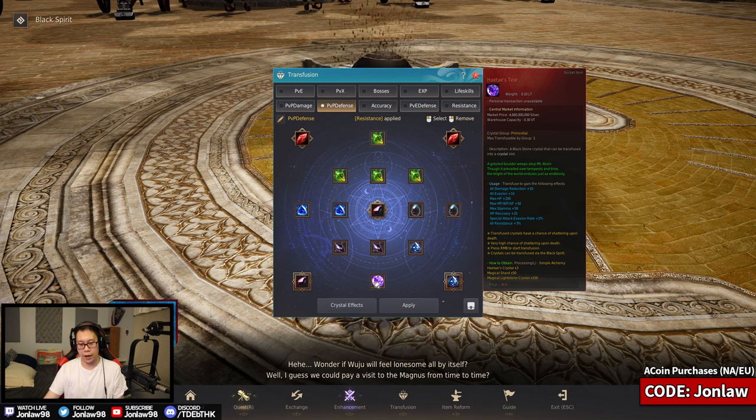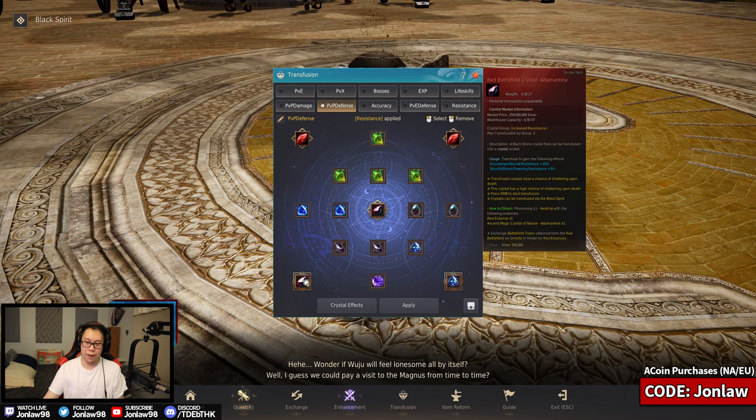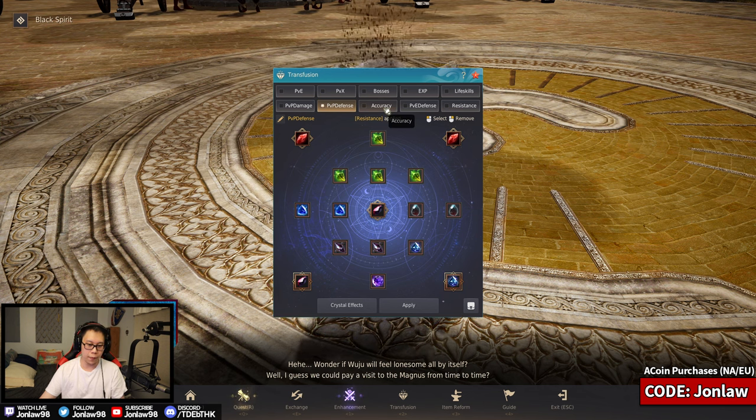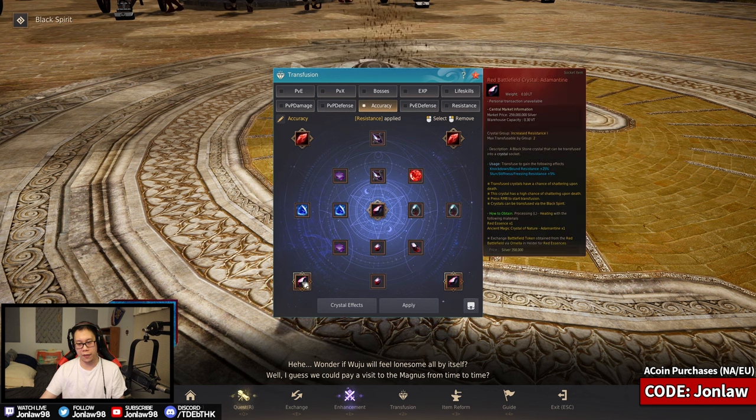We also have a purple donut crystal — the 5 billion silver one — as the defensive option, giving 200 extra HP which is pretty huge. In theory you shouldn't lose it since you're using it for PvP and you don't lose crystals there. Overall that 200 HP and all the defensive stats are really valuable — something you should look into. Finally we have a resistance crystal, because generally in high-end PvP whoever gets CC'd first loses. If you get knocked down it's over — that's just how the game is balanced.